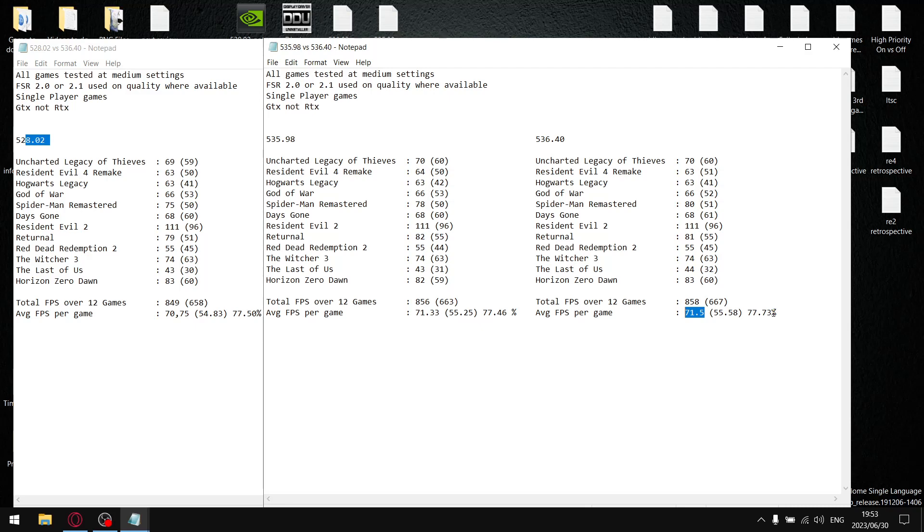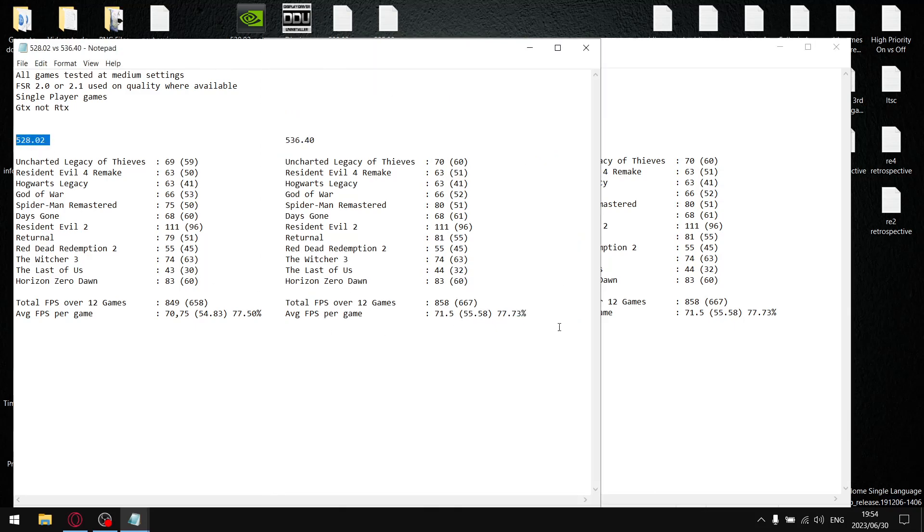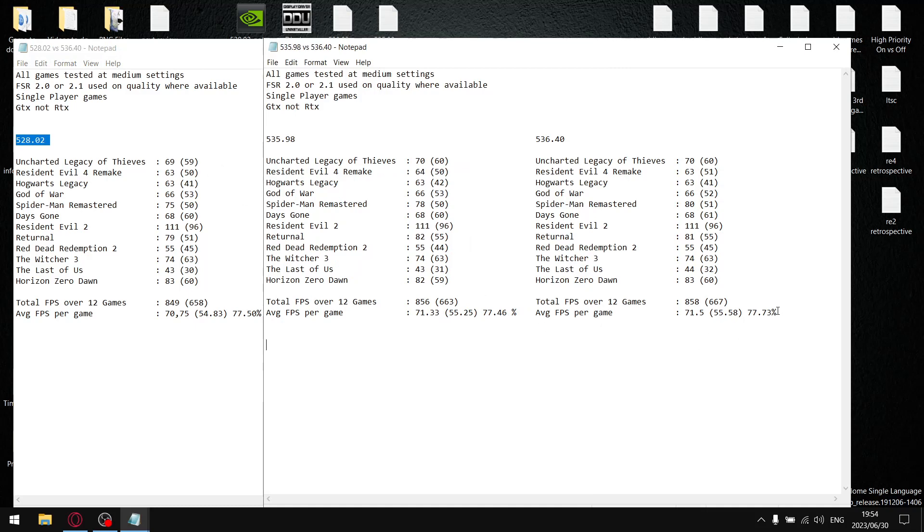These have been the three best drivers this year. The DPS latency issues started around 531.79 or 535.98 — I can't quite remember — and that latency issue hasn't been resolved with the latest driver. So for single-player games, I recommend either 535.98 or 536.40. For online, I still recommend 528.02. But as you can see, there's very little difference in performance between these three drivers, and the latest driver has pretty good performance in single-player offline games.